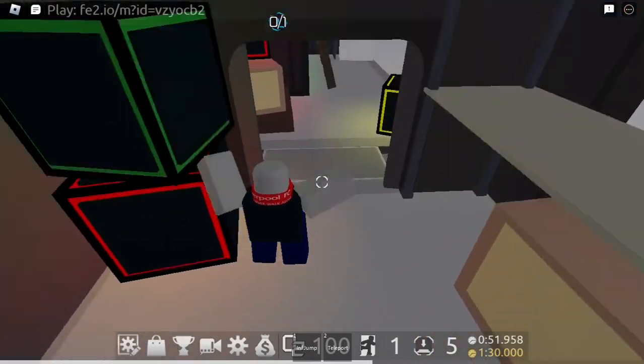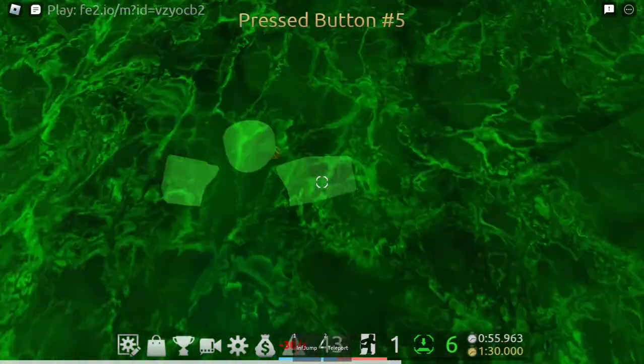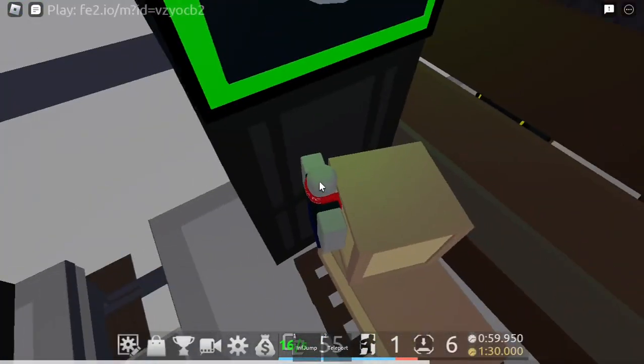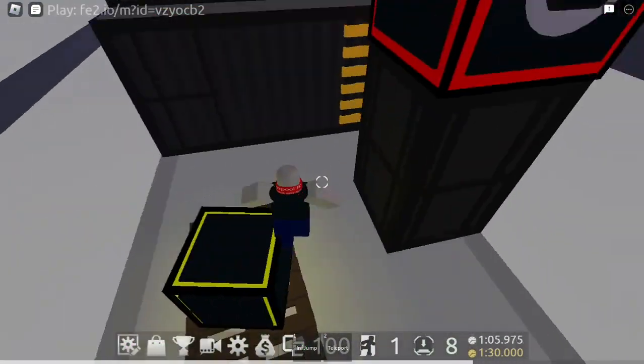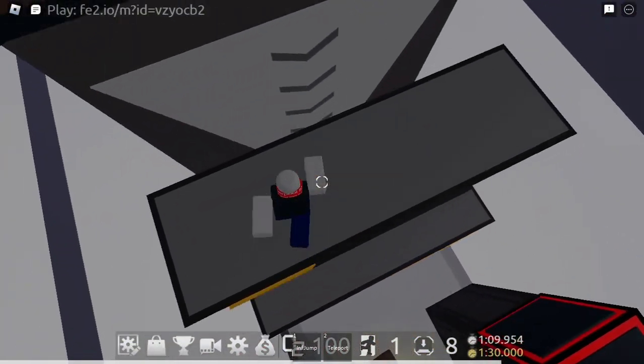For this swim part, try to zoom out a little bit, go in shift lock, and then do it like this. Face your camera like that so you can tell when to get out. Then you take this box over here so you can press this button really quickly. And then jump as late as you can for this button — it's really risky, but I bet you can do it.